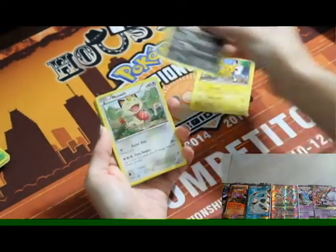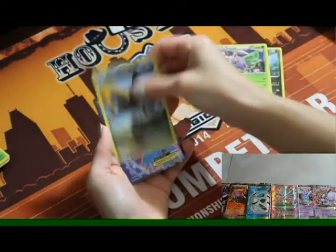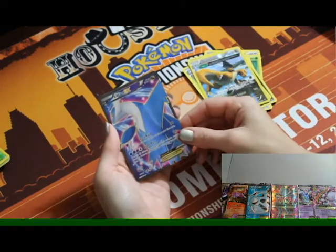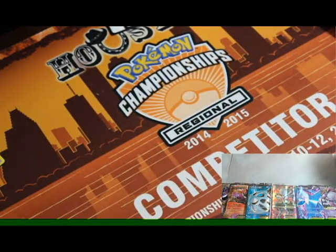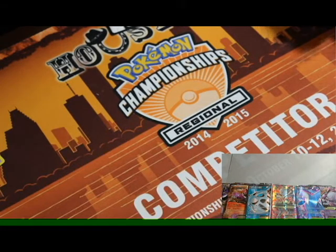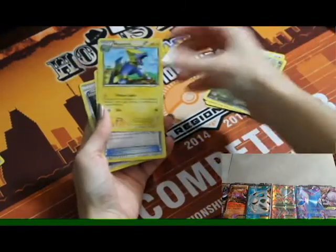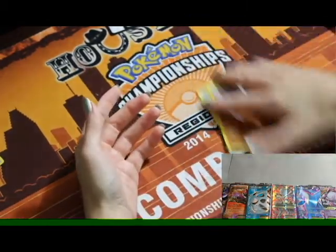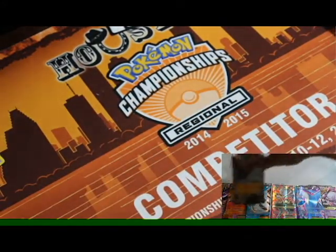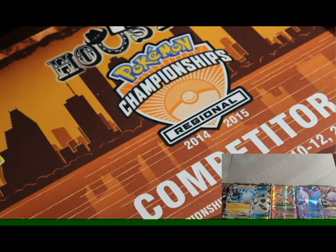Third pack: Pikachu, Inkay, Meowth, Cascoon, Hawlucha, Revive, Altaria, Dustox, reverse holo Dragonite, and a Full Art Latios EX. Not Shaymin, but it'll do — it is a full art and it's a playable card, mostly as a disruption card since you can use that first attack on the first turn. Fourth pack: Fletchinder, Exeggcute, Taillow, Electrike, Bagon, Manectric, Trainer's Mail, Rayquaza Spirit Link, reverse holo Gligar, and Thundurus. He just follows you everywhere — must be your spirit Pokémon.